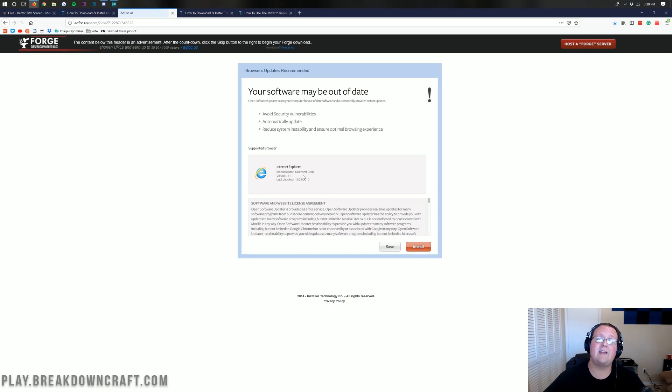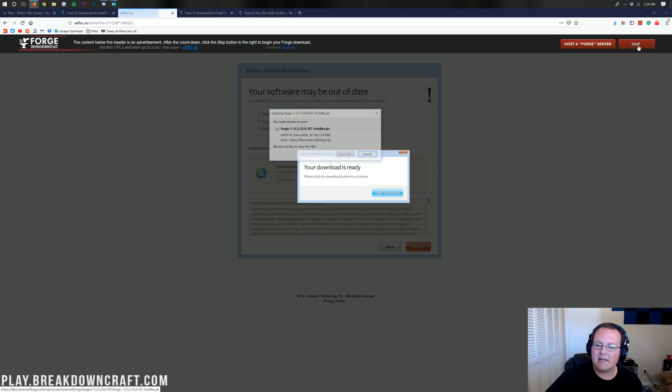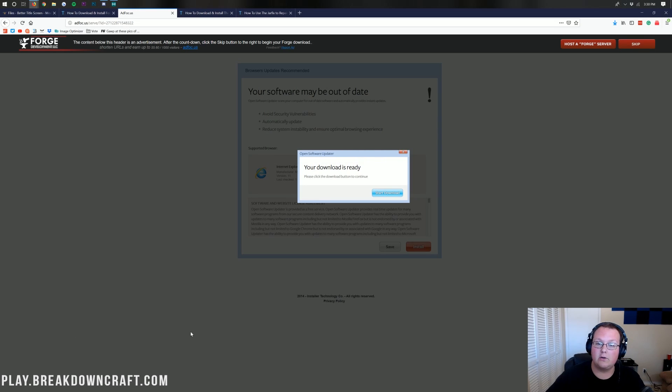Clicking the installer button takes you to an ad page where you have to wait six seconds. Don't click anything on this page — your download is not ready yet no matter what it says. All you want to do is wait six seconds and then click the red Skip button in the top right. As long as the file begins with 'forge' and ends in '.jar', save it on Mozilla Firefox or click Keep in the bottom left on Google Chrome.